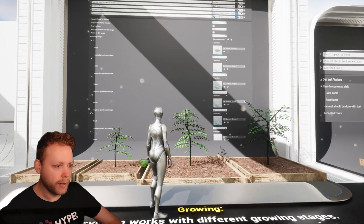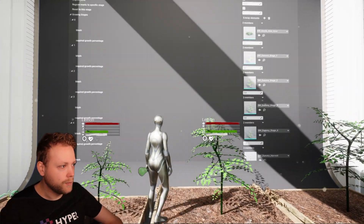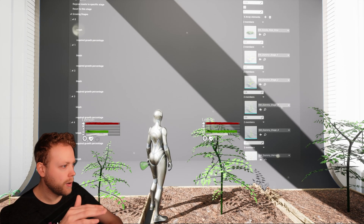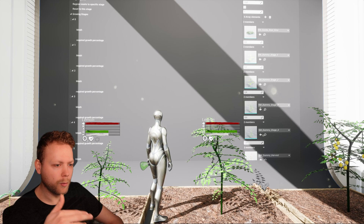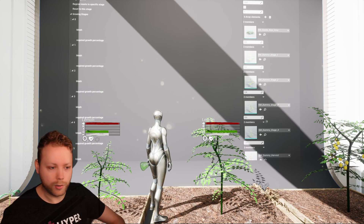In the back you can see how it's set up in the data table. There is an array of growing stages — index zero, one, two, three, four, five — and it shows which mesh to select for each growth stage, and also what percentage of growth is required to be in that growth stage.